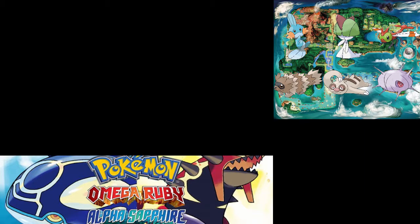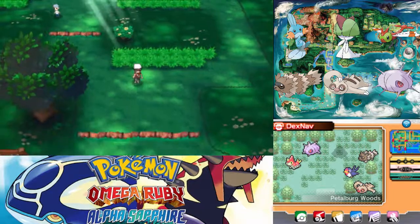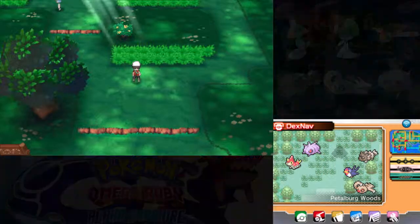We're not going to nickname Cascoon. That's going to do it for this episode — I'll go deposit the two Pokémon we just caught: Cascoon and Slakoth. In the next episode, hopefully we can find a Shroomish and I cannot be stupid. See you guys next time.